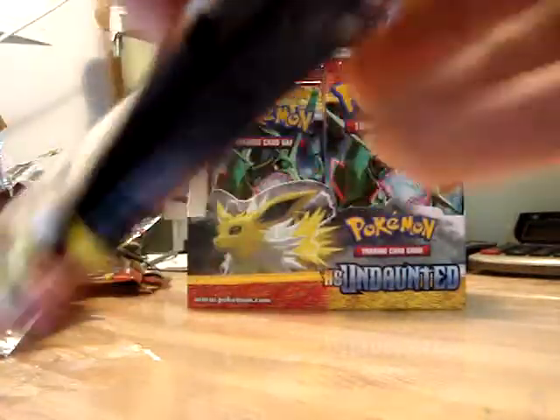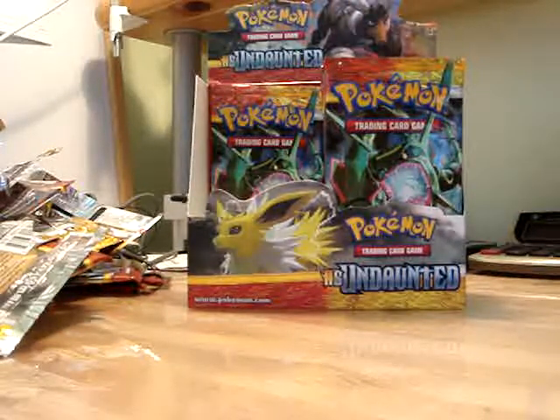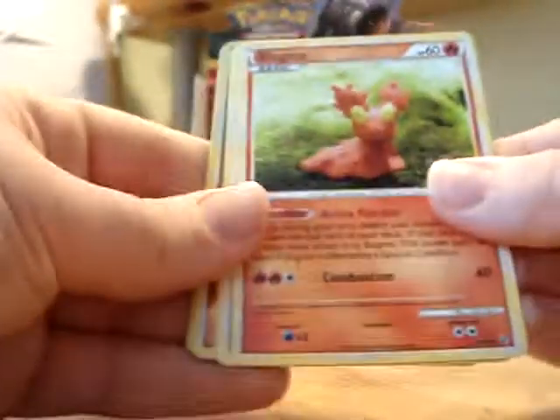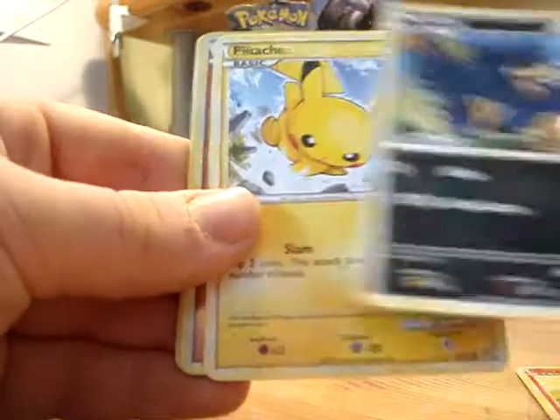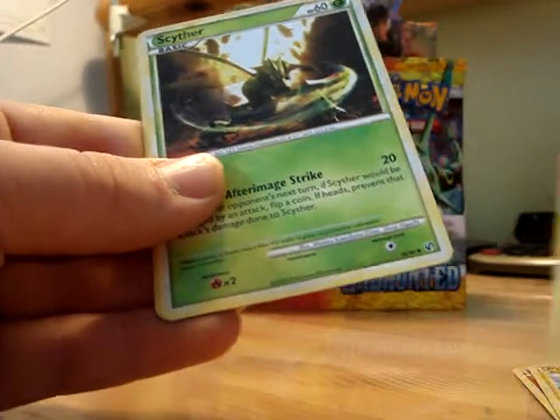That's a Jolteon. I'm going to stop shuffling them now. So we have Grimer, Hitmonlee, Slugma, Murkrow, Pikachu, Makuhita, Leafeon, Scyther, Defender, and Meganium.